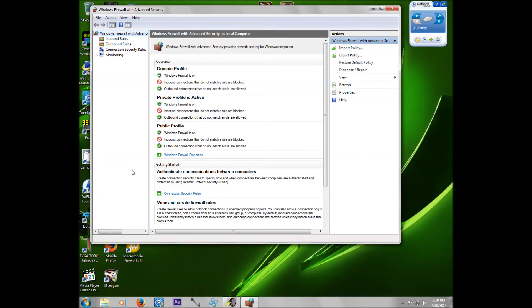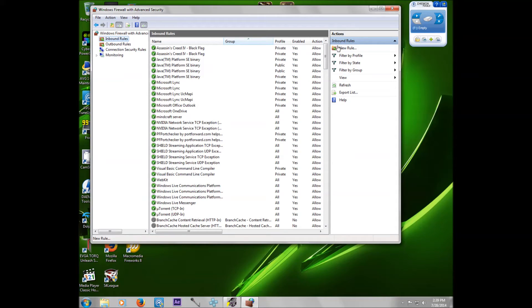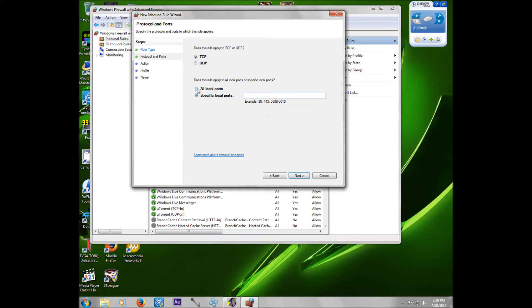Once that pops up, you're going to go to Inbound Rules. Then you're going to go to New. You'll see an option that says Program, Port, and Pre-defined. You're going to click the Port bubble and then click Next. You're going to go to All Local Ports so that it recognizes all the local ports in your house and will allow you to connect through local ports only. You'll be able to connect no matter what computer you use.